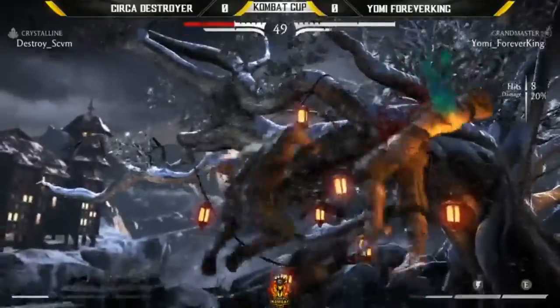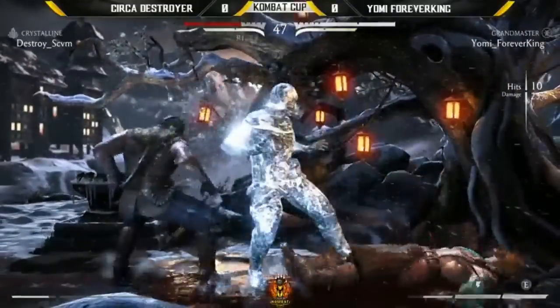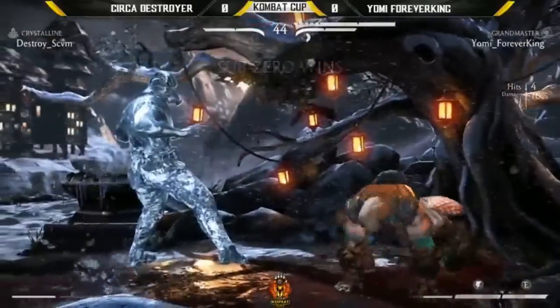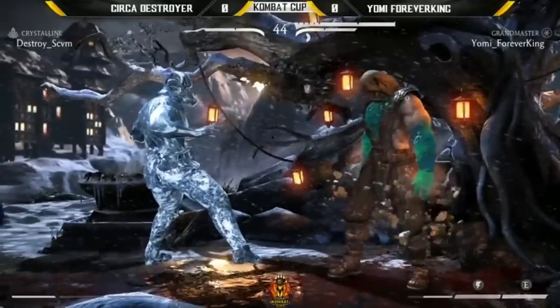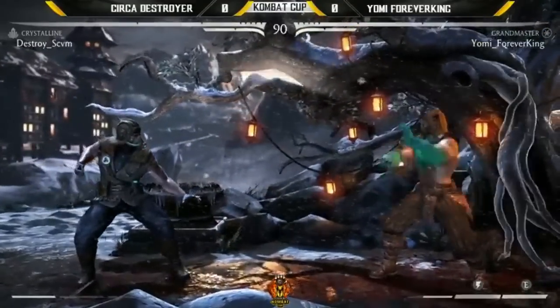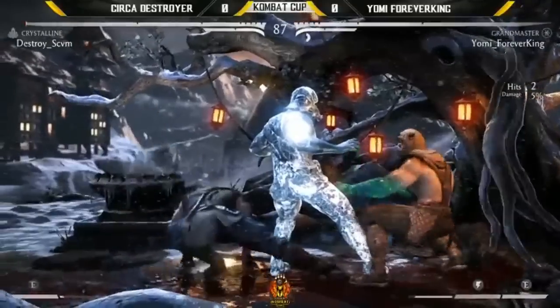Destroyer has no resources here. He has to get another mix-up. And wow — ice clone trip guards for Forever King. That was some solid play if I've ever seen it from that ice clone. I think it trips guard better than some players, man.